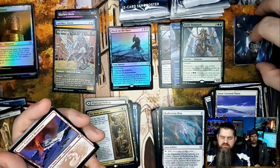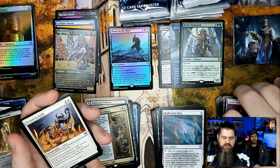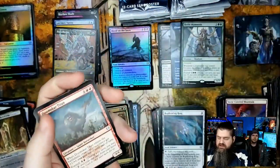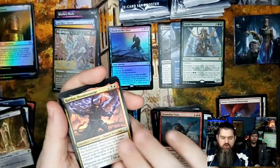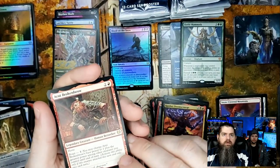We might be able to come to a deal, I might trade that off you — I like the art cards, not everybody appreciates them but I do. Doomskar Titan, Karter Doom Scourge, and Arni Brokenbrow — womp womp. As cool as Arni is, he's just not very valuable.